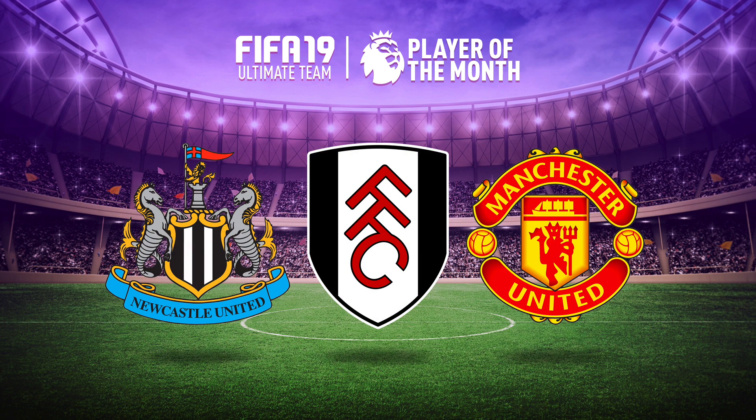Now we have Lucas Moura's August stats: in total he played three matches, got three goals, and apparently also got one assist. The teams he played were Newcastle United, Fulham, and Manchester United. He played right wing or right midfield against Newcastle where he didn't get a single goal, but against Fulham he played as a second striker or centre forward and got one goal. Against Manchester United he played the same position, getting two goals and man of the match.